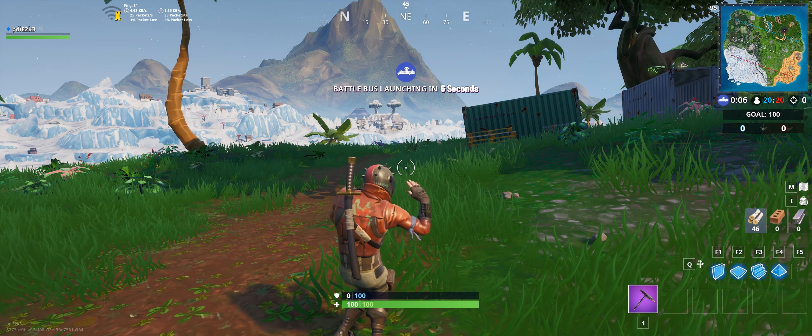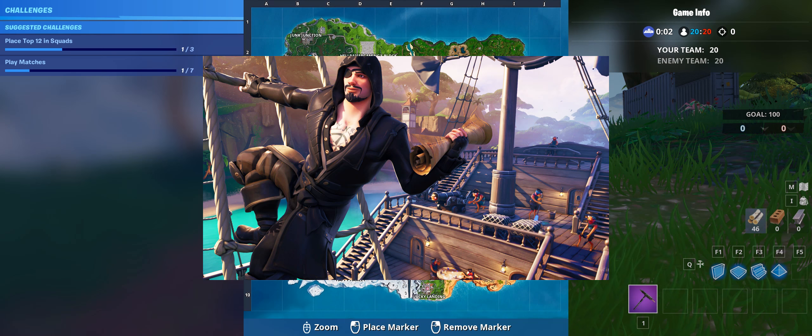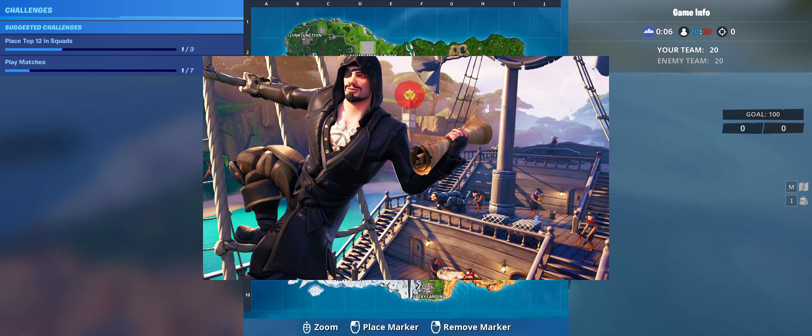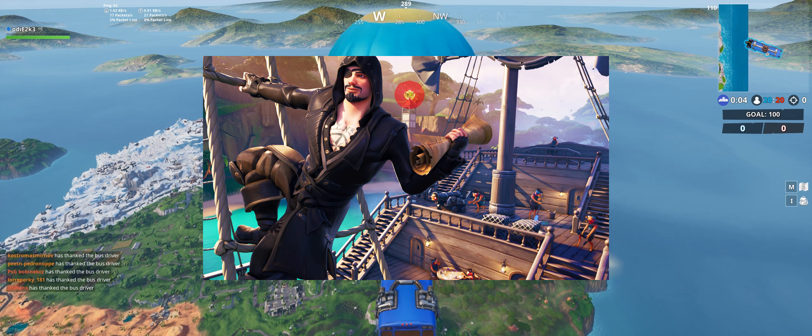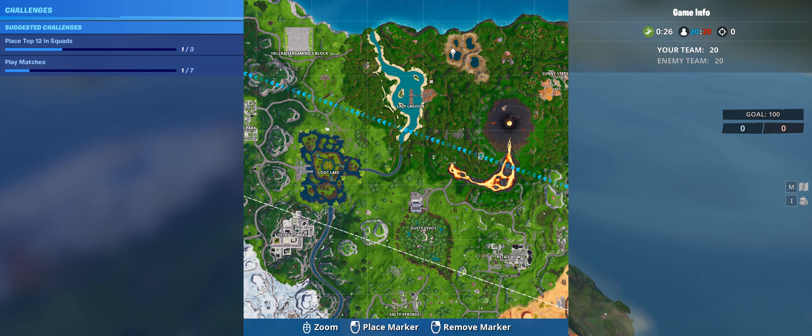Hey there humanity, Peter here once again with another video. This time we're going to search for the secret battle star of Fortnite season 8, week 1. The secret battle star is located on top of this tower in the loading screen, as you can see right there. And we're going there right now.